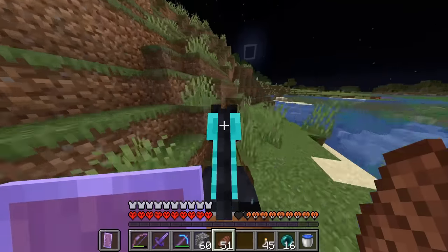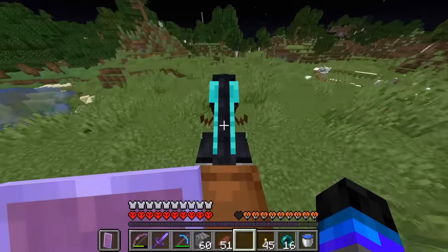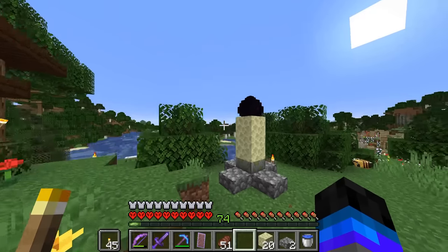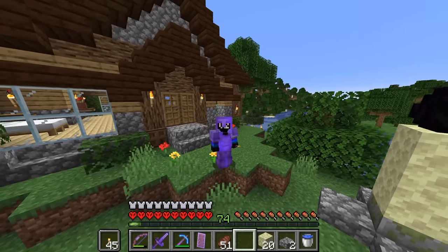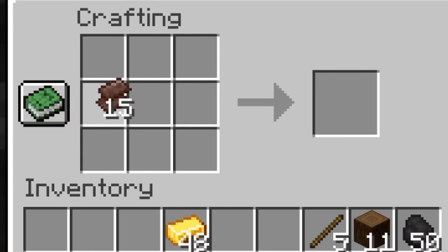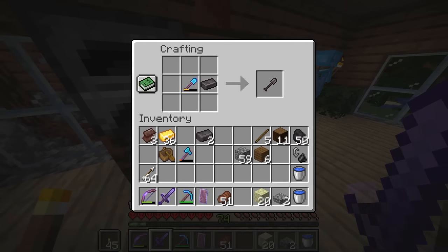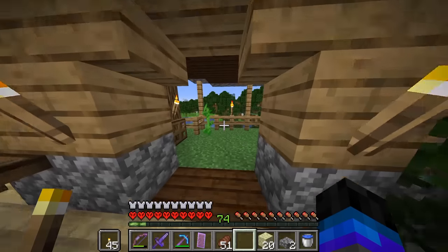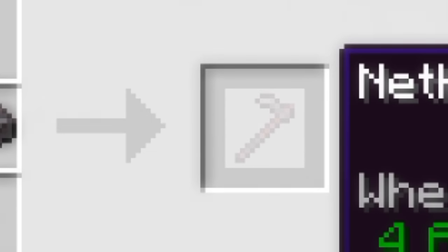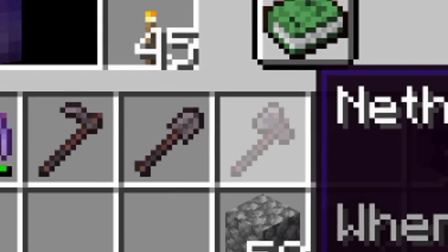I had finally beaten the ender dragon in my hardcore world - pretty anticlimactic, right? But please don't leave the video because now we can use all the levels we got from the dragon and put it towards getting the perfect set of netherite tools. Isn't it beautiful - the dragon egg. Now I've shown you how easy the dragon really is, I want to finish off my perfect set of netherite equipment. So let's smelt up our ancient debris. We've got all our netherite scraps smelted - now we can make three more netherite ingots. Three is the perfect number because we're here today to make a shovel, an axe, and of course the best one - the netherite hoe.